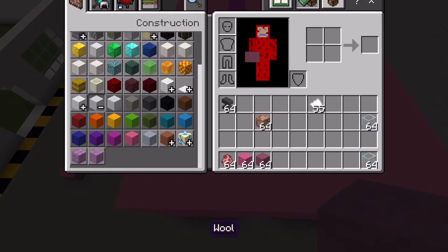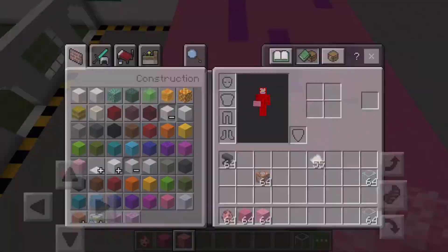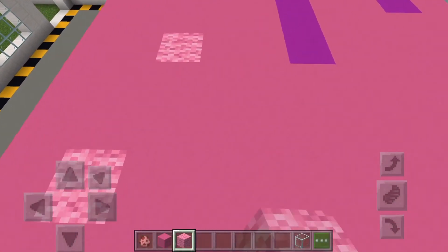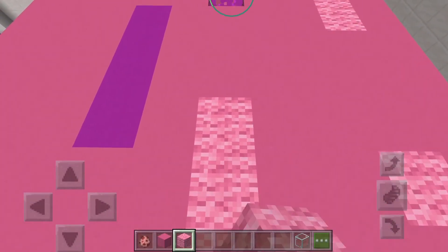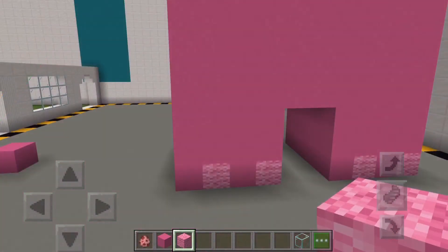Right now I'm experimenting with different types of blocks because I kind of don't want to use this magenta. I think I'm going to replace all of the pink stuff with this wool — I want it to be kind of the same color but not completely different. I'm going to change them out right now. Adamation, we got five minutes.